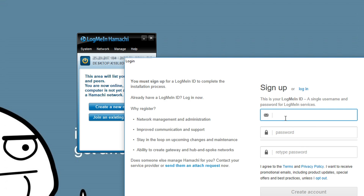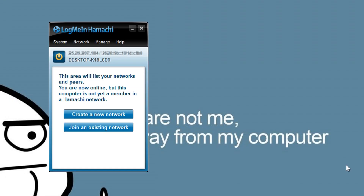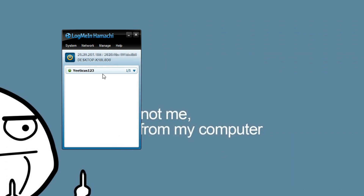To sign up, put in your email, make a password, confirm the password, and press 'create account' — it's that simple. Then verify by clicking the link in your email. Once logged in, press the activate button, then 'create a new network' again — name it whatever you like and set an easy password. Press create. Note: if the network name is already taken, just try a different name.